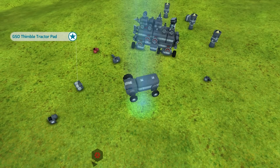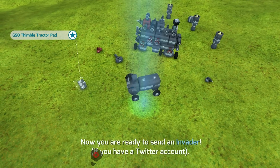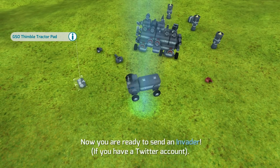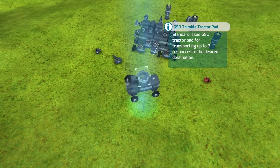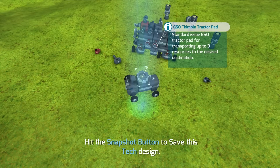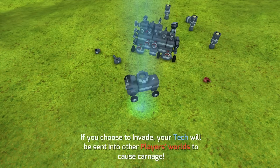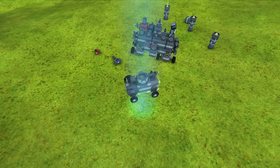Going to go ahead and put that on the back. What is this — a gun? Let's give him a gun. Let's look at it: standard issue GSO tractor pad for transporting up to three resources to a desired location. So basically the same thing we had before, except it's a smaller version. Let's put this on the back and face it towards the back.